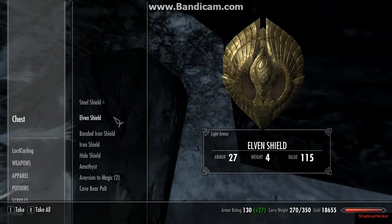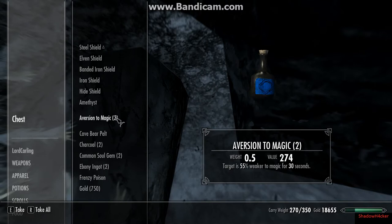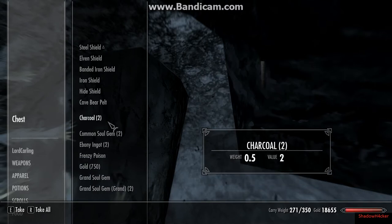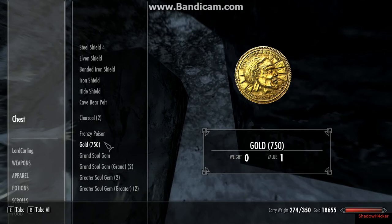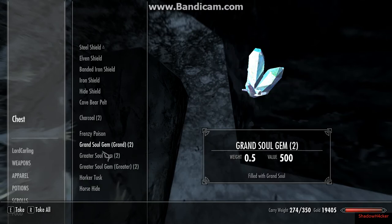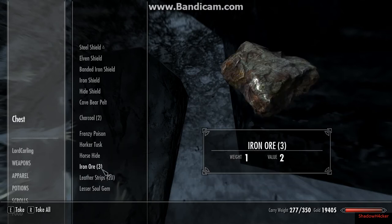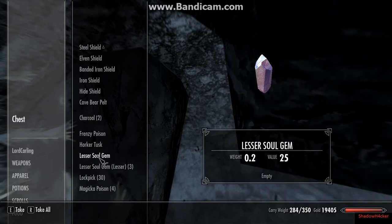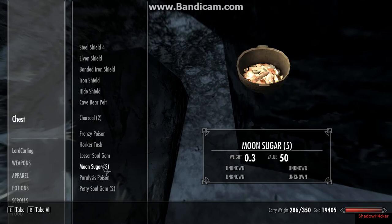Steel shield, elven shield — yeah it's good stuff. You can take all these things. Gold, grand souls — sell them. Iron ore or leather strips.